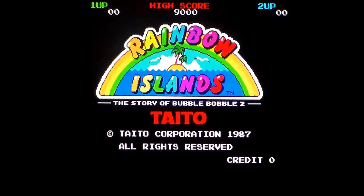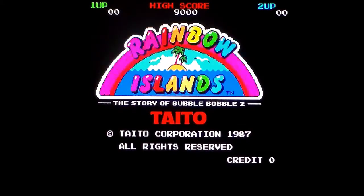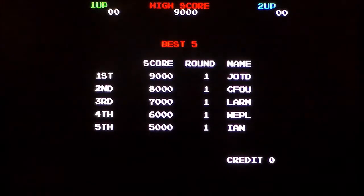This is Rainbow Islands on the Commodore Amiga, released by Ocean in 1990, maybe 1989, and released in the arcades by Taito in 1987. If you watch my channel, you'll need no explanation of what this game is. It's made by Craftgold — developed by Craftgold, but released by Ocean.